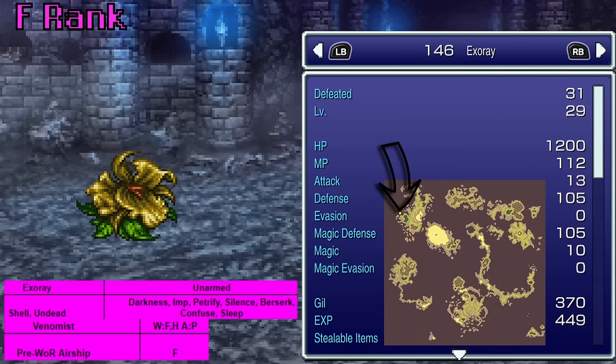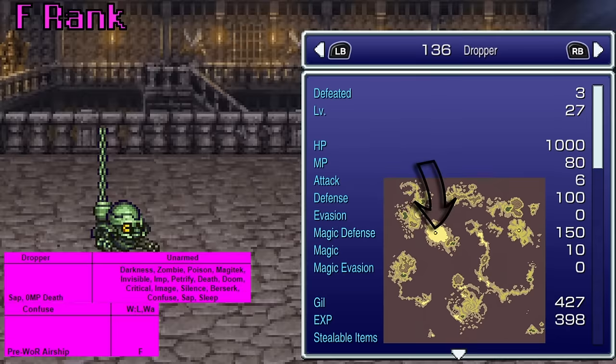Exoray is an undead flower found in Daryl's Tomb. It teaches Venomist, which is actually kind of interesting — Venomist does poison elemental damage and inflicts poison on all targets. It has a spell power of 20 so it's pretty weak, with a hit rate of 80. It also gets inverted against undead targets, so maybe don't use this against undead unless you want to give them essentially a regen.